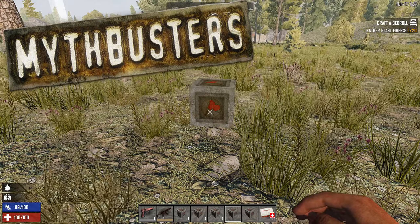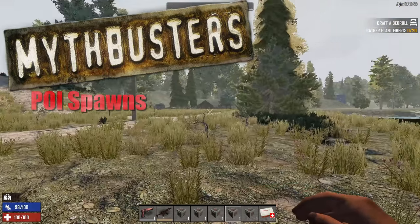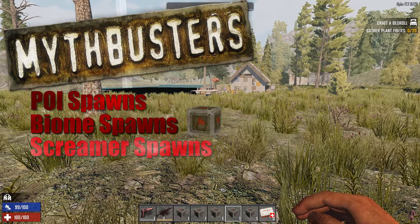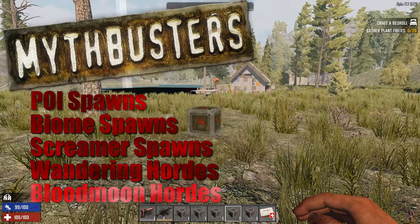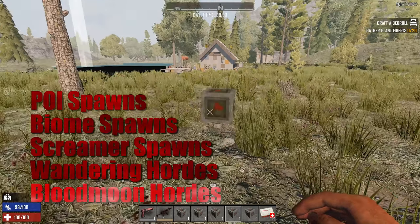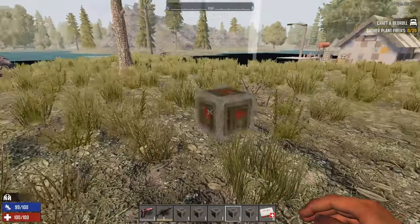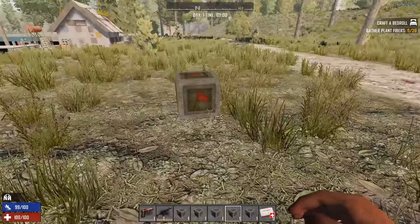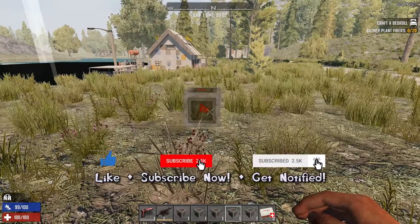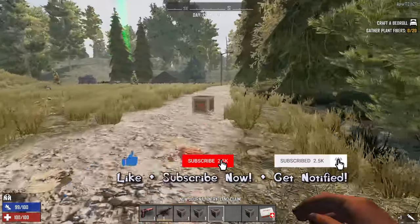So let's try that out. There are a few different ways that spawns could occur and I'm going to try to test them all out. We have the POI spawns such as in this building or the one over there. Then there are the biome spawns of zombies spawning in the environment. We also have screamer spawns, wandering hordes, and the blood moon hordes. First, you can see the outline of the land claim block is fairly big because I've increased it to about 100 in order to cover more ground. So I'm going to put one down here.